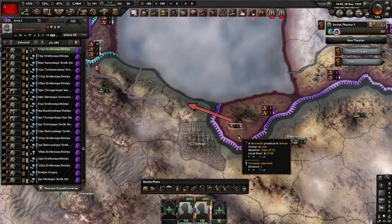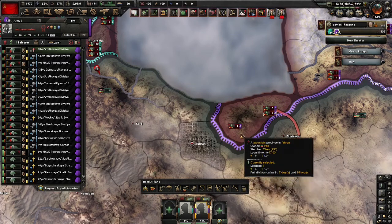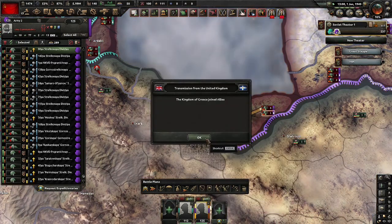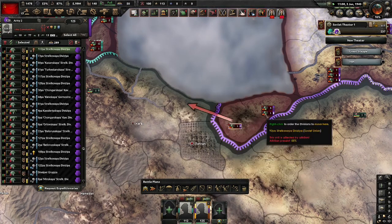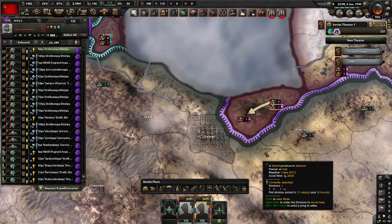I will take this division, go there — this division, go here, go here. And you go, Yugoslavia, you go here, and I go around the capital.